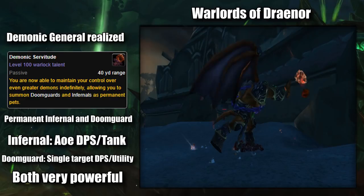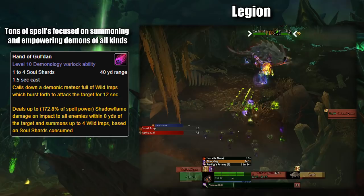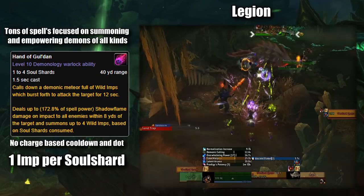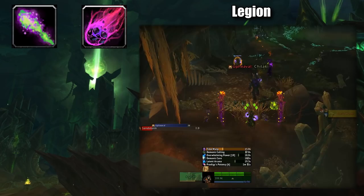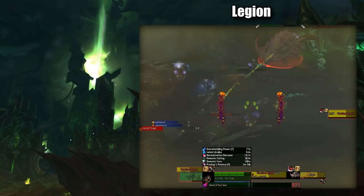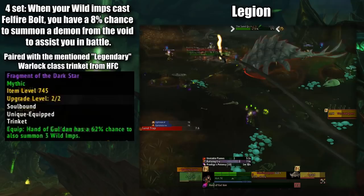In Legion, the Demonologist became a spec based around summoning armies of demons to fight for it. Hand of Gul'dan was now a spell that could be used as many times as you wanted, no longer having charges as it now costs Soul Shards, which were obtained 1 Soul Shard per Shadow Bolt. Hand of Gul'dan summoned 1 Imp per Soul Shard spent. With a few combinations of items, you could summon an army of Imps: cast Shadow Bolt to gain a Soul Shard, then cast a single Shard Hand of Gul'dan, which would summon 1 Imp and have a 50% chance to also summon 3 more Imps. Then you would empower them with Haste through Demonic Empowerment so they would attack faster. With the Deathrattle set's effect of your Imps attacking having an 8% chance to summon even more Demons, it allowed you to summon armies of Imps that would then summon armies of other Demons to fight for you.